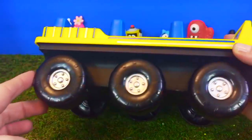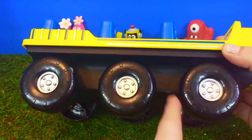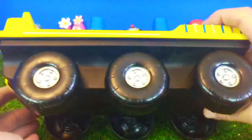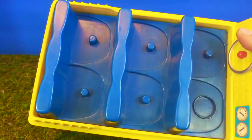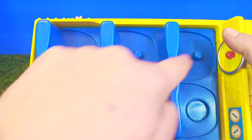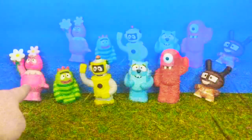Let's count how many black wheels the vehicle has: one, two, three, four, five, six wheels. And how many seats? One, two, three, four, five, six. I think there's enough seats for everyone.